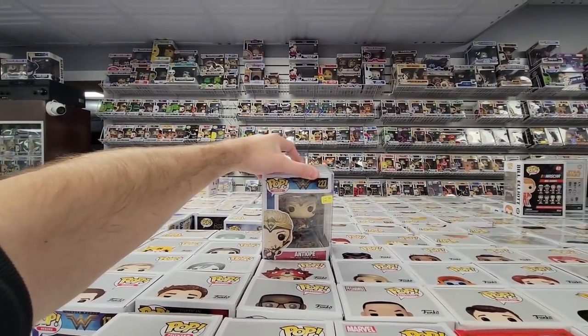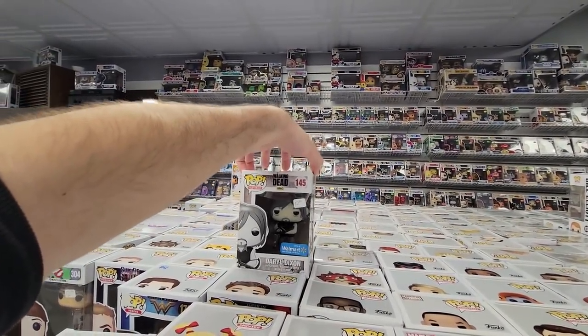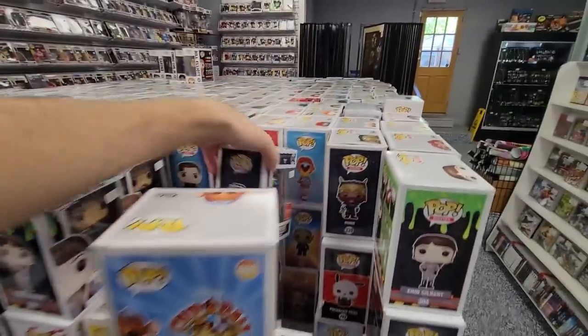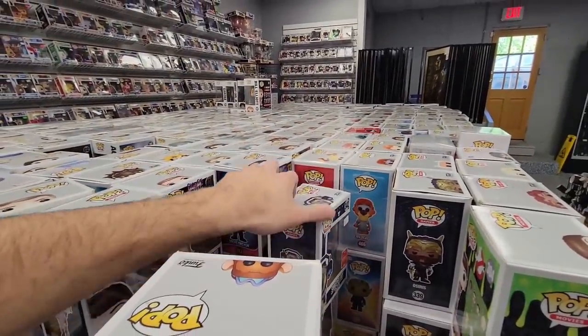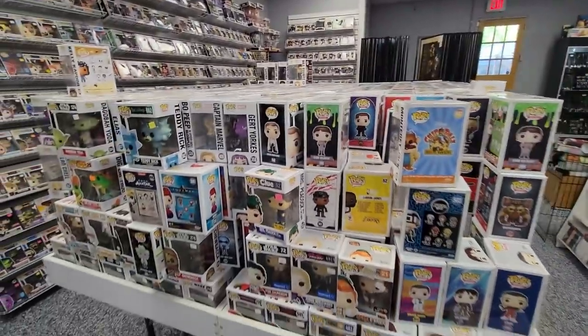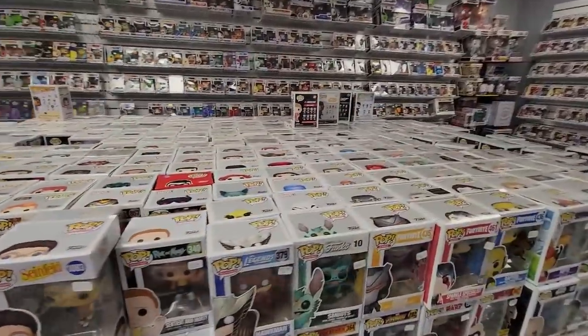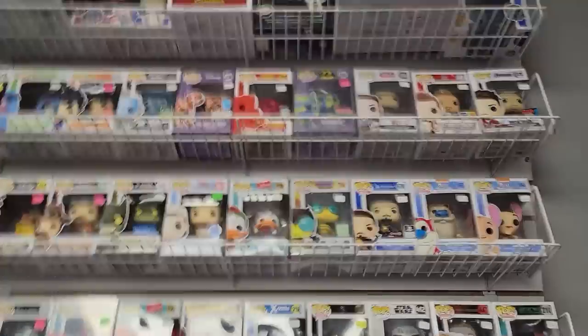We got one from Wonder Woman — that's pretty cool. Black and white Daryl — don't see that too often. Destiny Sweeper Bot, Wonder Woman. I think that's about it guys. This is just a lot of the lower-end pops, but there are some hidden gems in there.